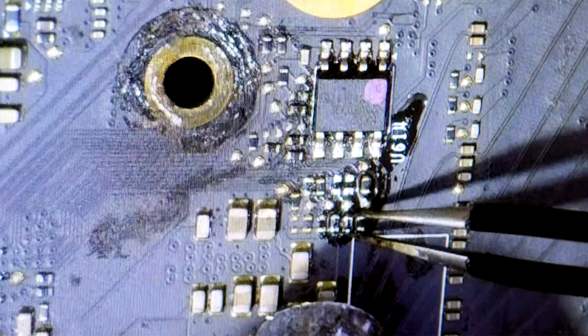The modding process involves desoldering each of the 8 original 8GB chips, clearing out the memory pads of any shorted pins, using a GDDR6 stencil to place replacement solder balls, and then soldering the new 16GB chips onto the pad under heat.